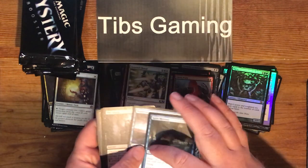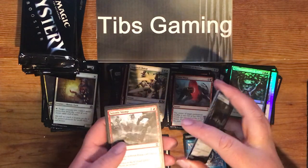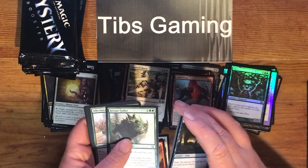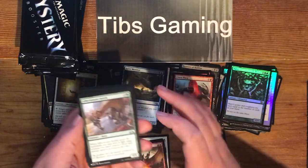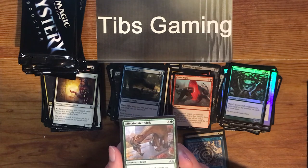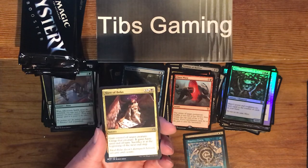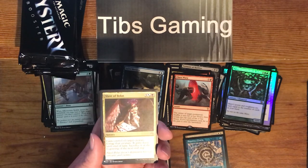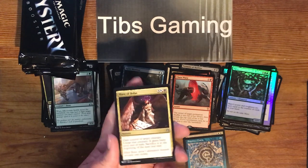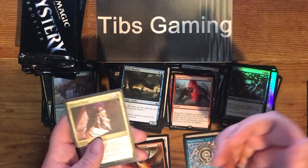Inspire Monitor. Water Courser. Die Young. Stinkweed Imp. Seismic Stomp. Ruinous Gremlin. Crosis and Tusker. Affectionate Indric — five generic and a green for a 4-4. Enter the battlefield, you may have it fight target creature you don't control. Slave of Bolas — three generic, a blue or red, and a black, sorcery. Gain control of target creature, untap that creature, gain haste until end of turn, sacrifice it at the beginning of the next end step. I always kind of like this card — I'm going to borrow your thing for a minute and then wreck it.